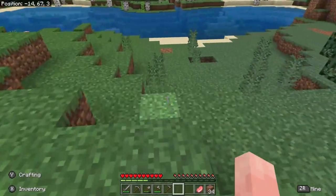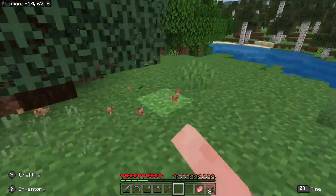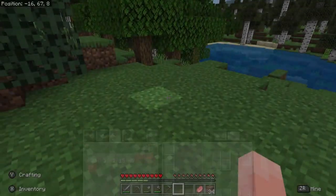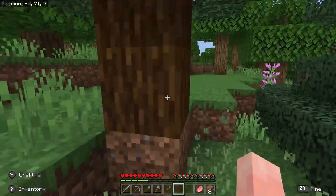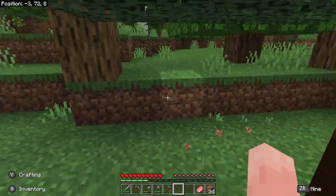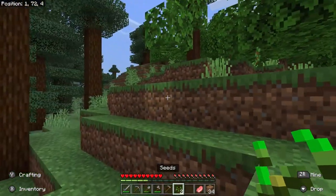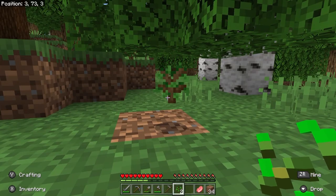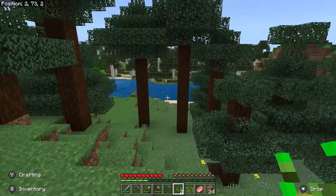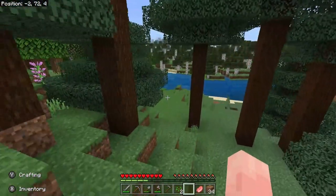I'm just going to keep punching these, moving around using ZR, punching pieces of grass and looking for seeds. We haven't gotten any yet — you can start with just one, although it's usually good to get a few. There's one — and there's two. Now we have two seeds in our inventory, great. This is also an oak sapling that dropped from the oak tree we punched earlier.